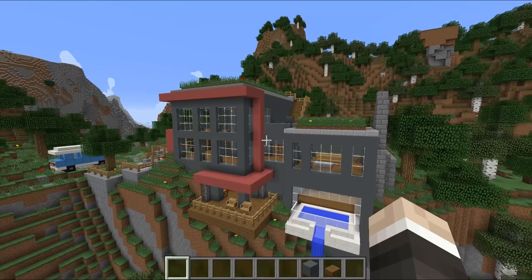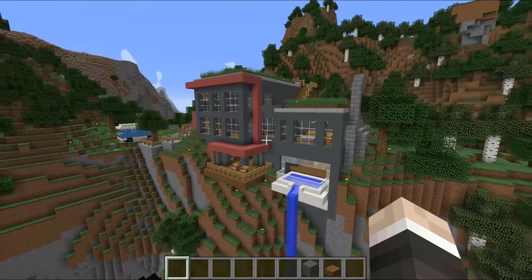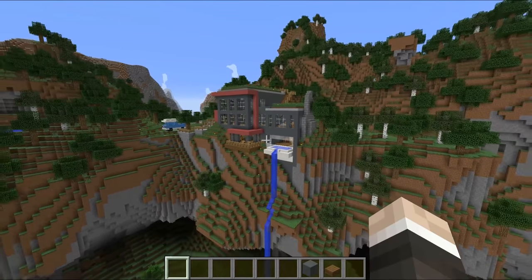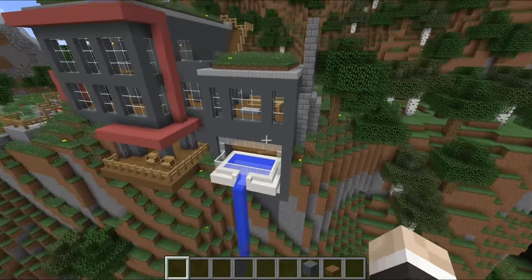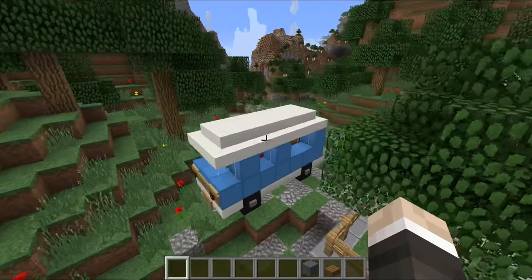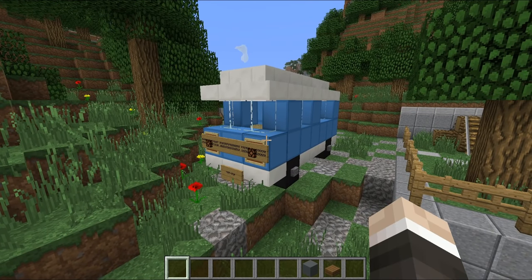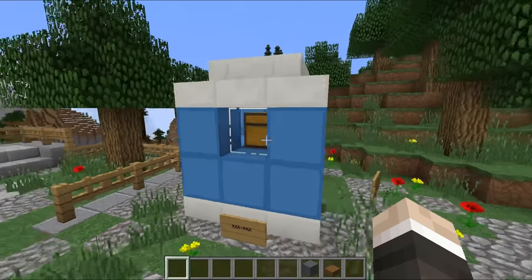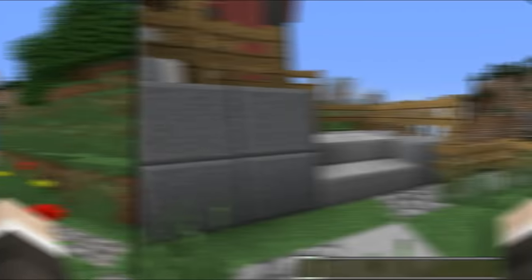This was designed by a chap called NoxyNeom — I'll put all of his links down in the description. When I first saw it I just thought it was so cool the way it's been merged into the cliffside. It just fits right in with the grass roofs and everything, with the water flowing down. But the one thing that really sold it to me was this: recently I got myself a T2 campervan, an old VW campervan — my pride and joy. They have recreated it and done such a fantastic job that this just had to be the first build I featured.